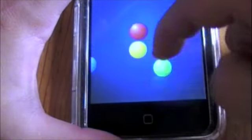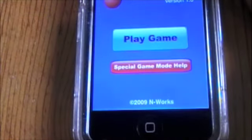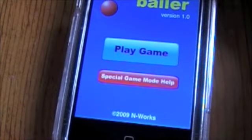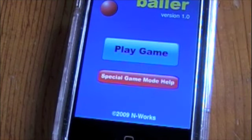Let me show you hard first. I can't do hard — I can barely do easy. This is Rollerballer. It is $0.99 in the app store.